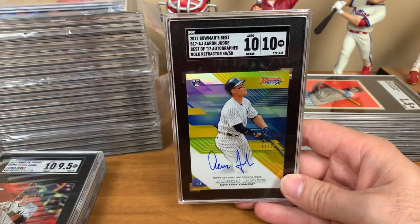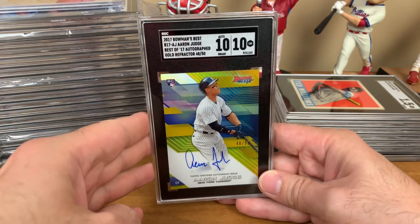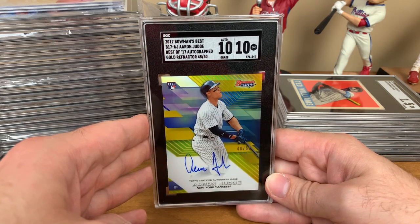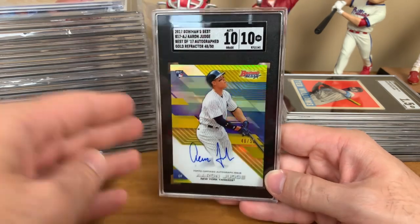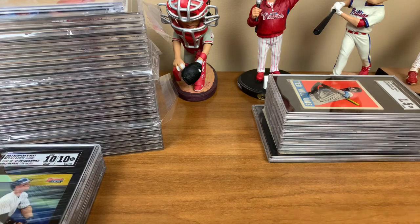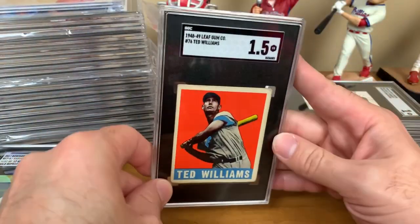This is sweet — this is the one I thought had the best chance to get a 10, and it did. 2017 Bowman's Best Aaron Judge Best of 2017 Autographed Gold Refractor numbered 48 of 50 — 10-10 on that. I actually turned down a deal at the National for the group of Judges. I did trade one — a green refractor — and that green refractor I turned into this Ted Williams.